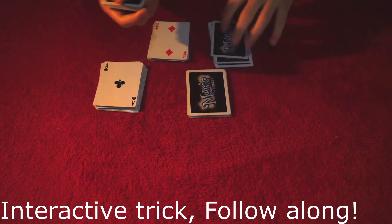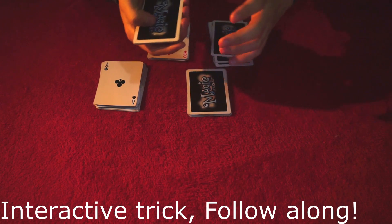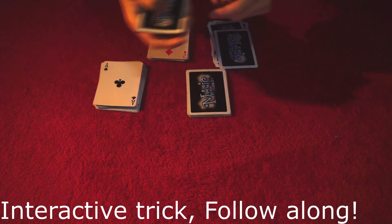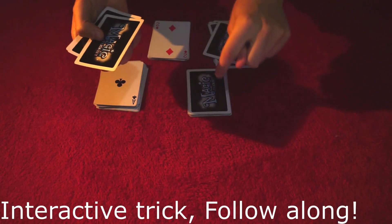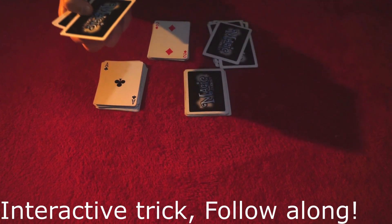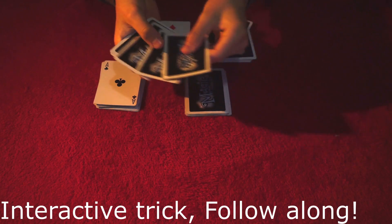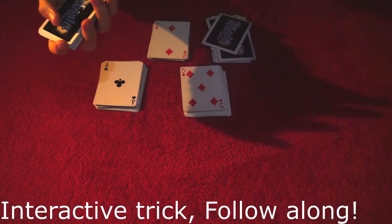Now what I'm going to do is, once I've done that, I'm going to add these up. So we've got 2: 1, 2. And we've got an Ace. So now the remaining of these cards is going to be the value of that. That sounds very ridiculous, but watch this: 1, 2, 3, 4, and 5. And this one should be here at 5.